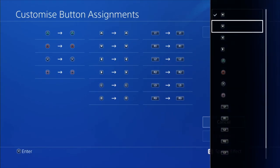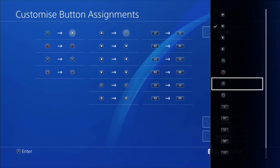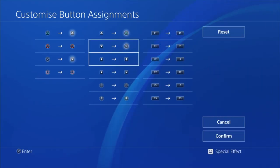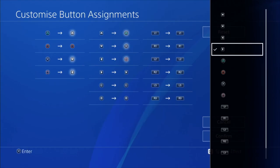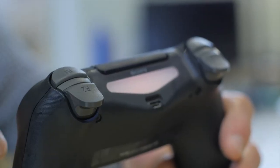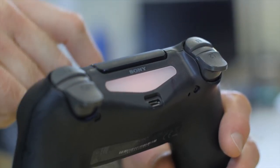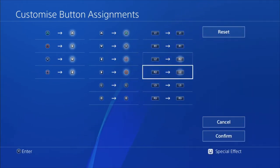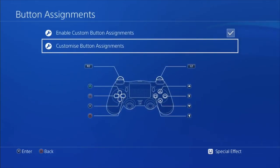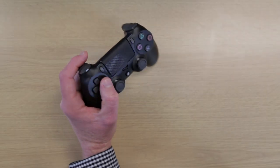We'll map the face buttons over to the D-pad like for like: up on the D-pad will be triangle, down will be X, left will be square, and right will be circle. You can also map L2 to act as R2 so that L2 becomes sprint. So now with the buttons swapped, the left stick is still player movement, the D-pad is acting as pass and shoot, and you can use L2 for sprint.